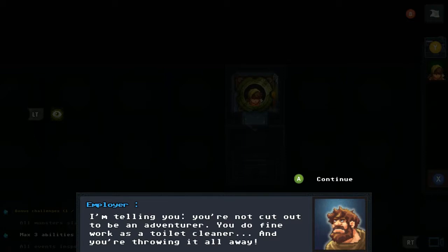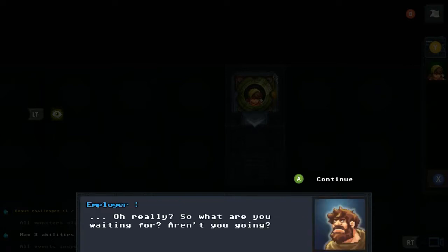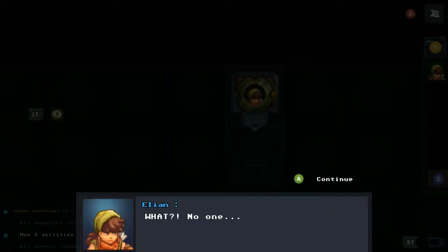An NPC tells him he's not cut out to be an adventurer and does fine work as a toilet cleaner. Eleon fires back that he wants the high life — glory, gold, and girls. After being called a coward, Eleon snaps back: 'No one and I mean no one gets to call me a coward — I'm off!'